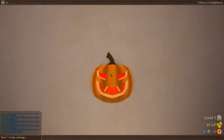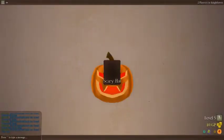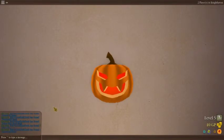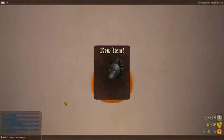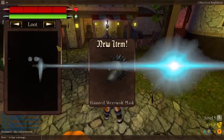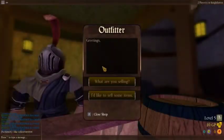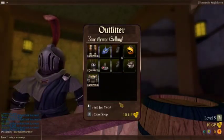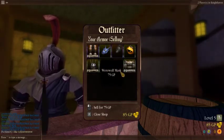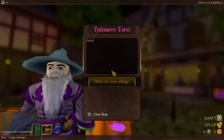Let's start out with the first one. White warriors — got that before. Scary hat — never gotten that before. Werewolf's mask. And... a haunted werewolf's mask! Wait — what? I don't know if there's anything... What? What does that mean? I guess we'll check it out later.